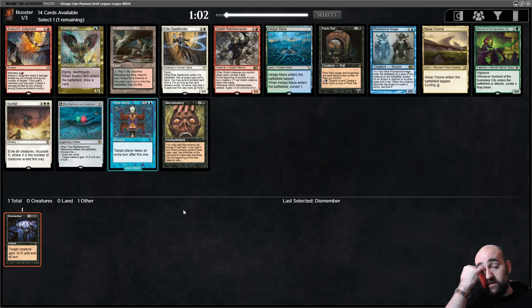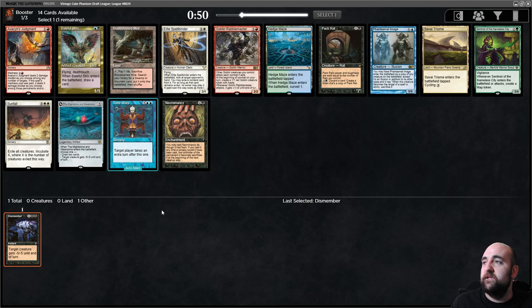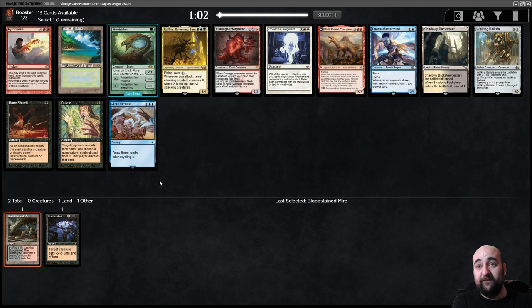Bloostine and Mire, red duals are always good. I love Baleful in general — it's just medium. Necromancy is good. I've found Reanimator to not be the greatest; I haven't played it a lot but it's been rough for me to make Reanimator work. I will take Bloostine and Mire and stay open. In my head, full transparency, I'm thinking: what if I find Bazaar of Baghdad and we finally make the graveyard deck? The second pick is Interpreter — in the video I uploaded yesterday we had it but never wanted to play it, but taking it early we could make a more aggressive deck around it.